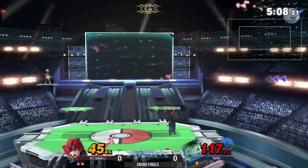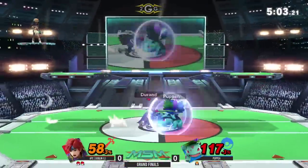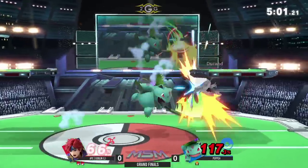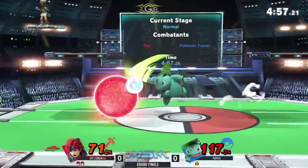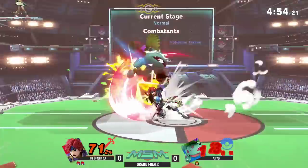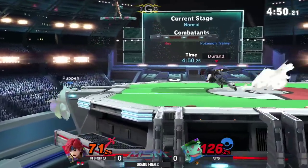Nice jab back air right here. Back air — finding a second one. Probably applying so much pressure on this platform too. Perfectly spaced aerials, applying tons of pressure to the shield as well.